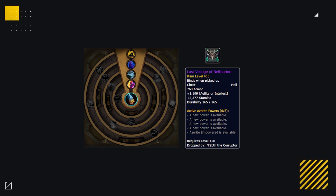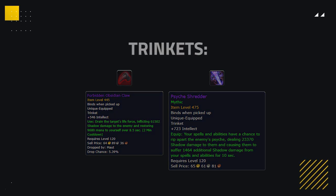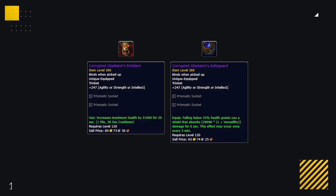Trinkets have become more and more integral to your gearing, with select trinkets holding so much power. For Elemental, there are two trinkets you primarily want to aim for. First is the Forbidden Obsidian Claw — just insane, think of it almost as an upgraded Maledict, dealing absurd amounts of damage if not dispelled. The second trinket is Psych Shredder, which is incredibly good for Elemental as the initial damage portion can proc from your Urban Rage, giving you high amounts of consistent damage over the course of a game. Alternatively, good defensive options are either an Emblem or Safeguard for those times where you just need that added survivability.